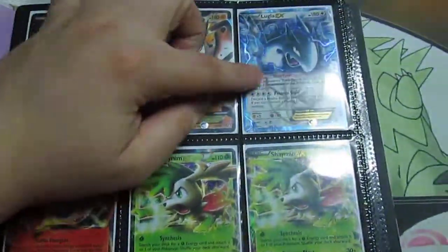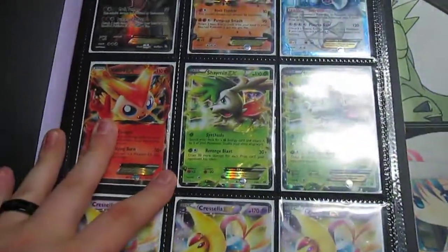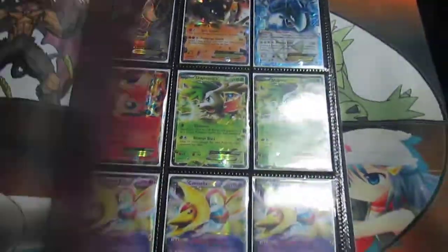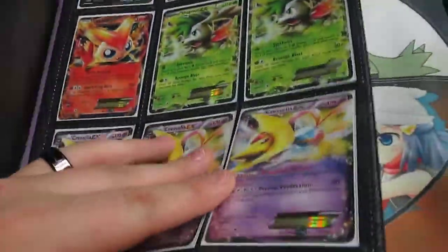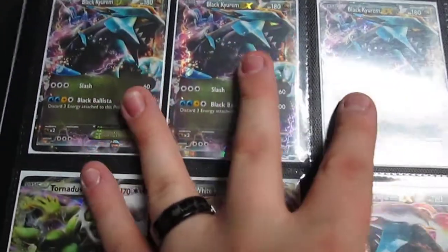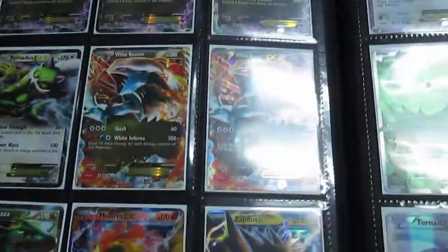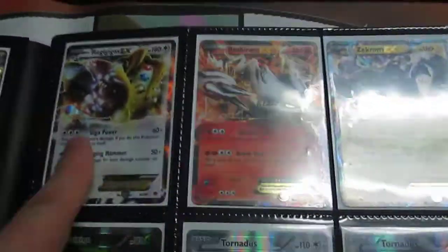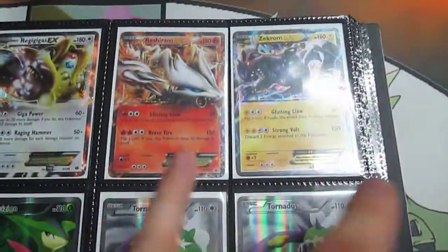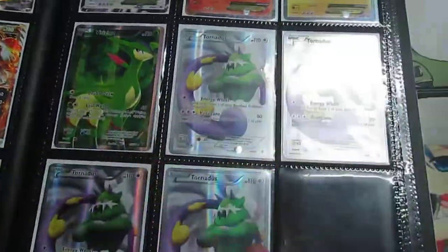Full art again, non-full art Lugia. These binders are awesome but they can be tricky to flip through. Victini and then three Cresselia. I still have three Black Kyurem, Black Kyurem, two White Kyurem. The Rayquaza, two Birdeos, Gigas — these two are promo. And then the full arts of the non-EXes: Virizion and then four Tornadus.